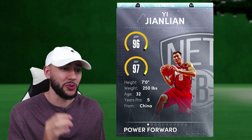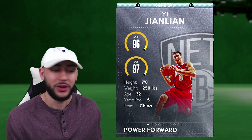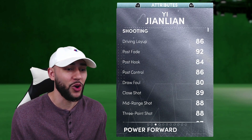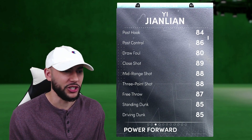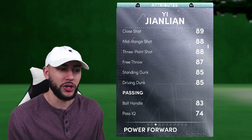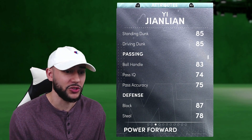Two of the best diamonds dropped in the game yesterday. First, we're going to check out Diamond E — standing at seven feet tall. He can play power forward or center. He's got a 96 on his offense, 97 overall on his defense. Offensively he's insane: 86 on his driving layup, 92 post fade, 84 on his hook shot, 89 shot close, 88 mid-range, 88 three ball. So yes, this is a stretch big. He also comes with 85 standing and 85 driving dunk — very good stats.